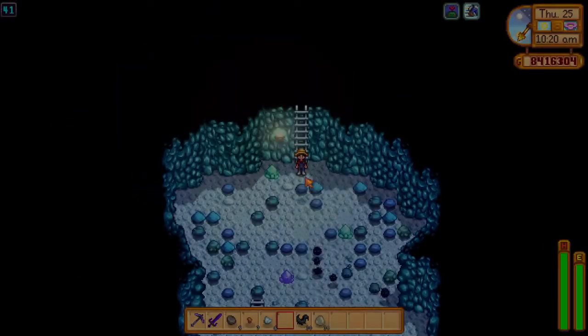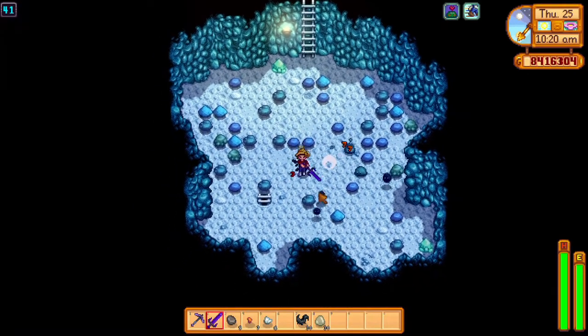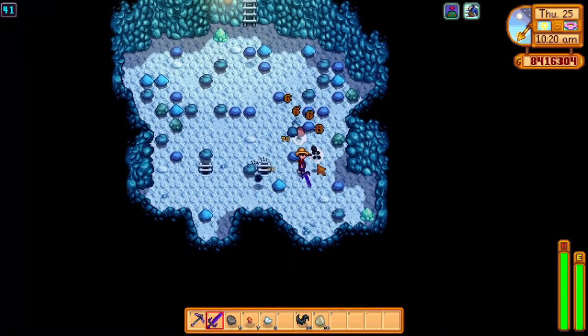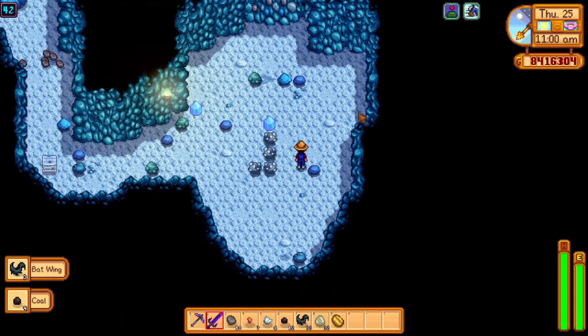So while you're farming iron on floor 41, you can also farm dust sprites, as you can see here. They have a very high chance of giving you coal — 10 coal in like 30 seconds, as you can see.